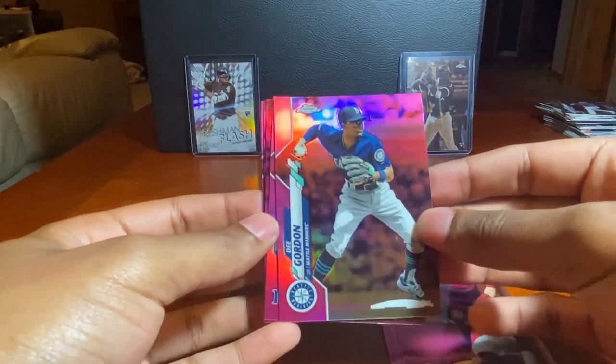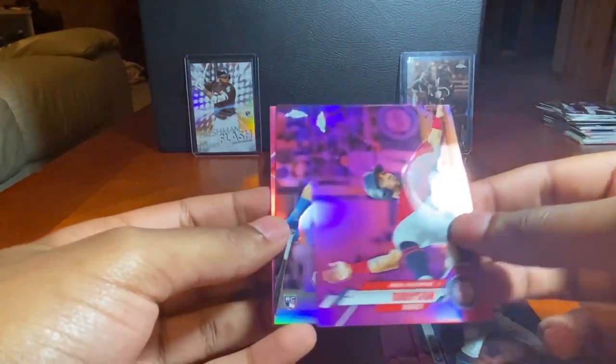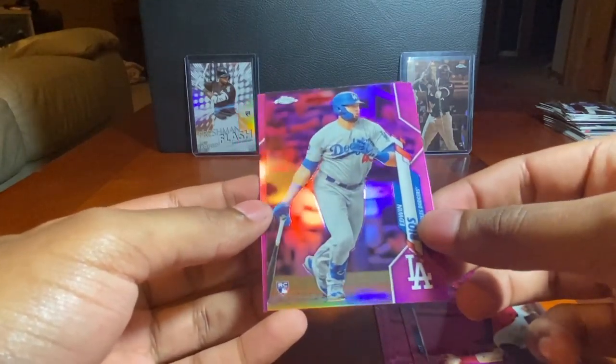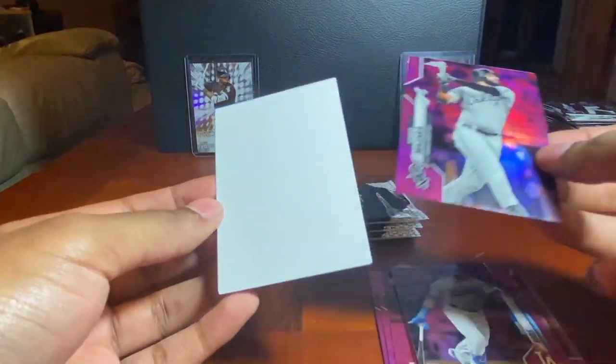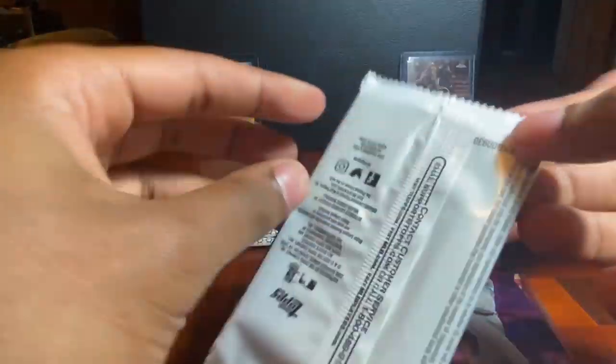Pink pack two: Dee Gordon, a nice Brendan McKay pink, another Eddie Rosario, Edwin Ríos — oh I thought that was Gavin Lux — and Nomar Mazara. Man, if that had been Gavin Lux and Luis Robert in one pack, that would have been one heck of a pack.